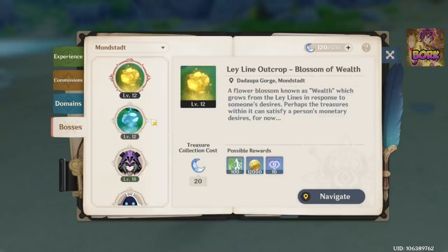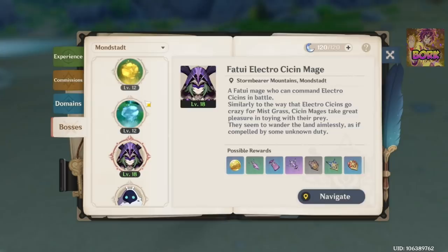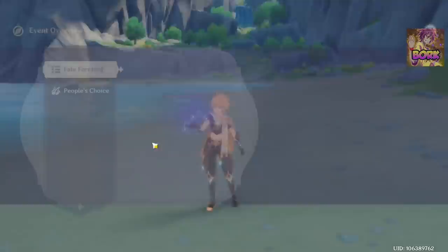These are ley lines — be careful with what you do here. I highly suggest doing the ones that give you more Mora, which is the currency you use to upgrade weapons. Note that there is a resin cost to them — you see the treasure collection cost, which is resin. Make sure you spend your resin appropriately; I highly suggest spending it on Mora and defeating bosses when you can.